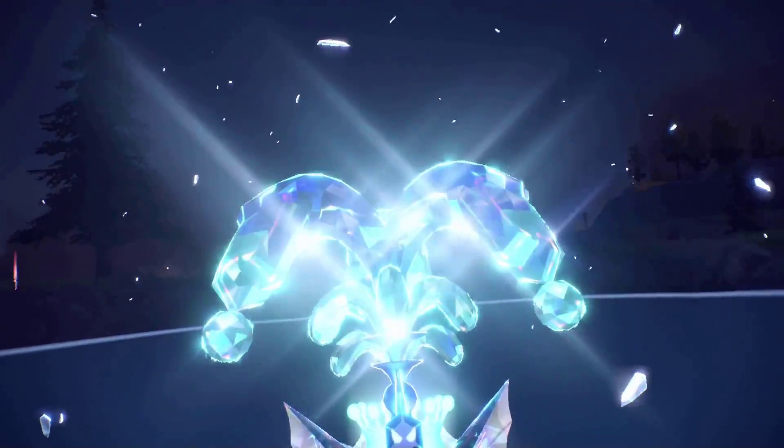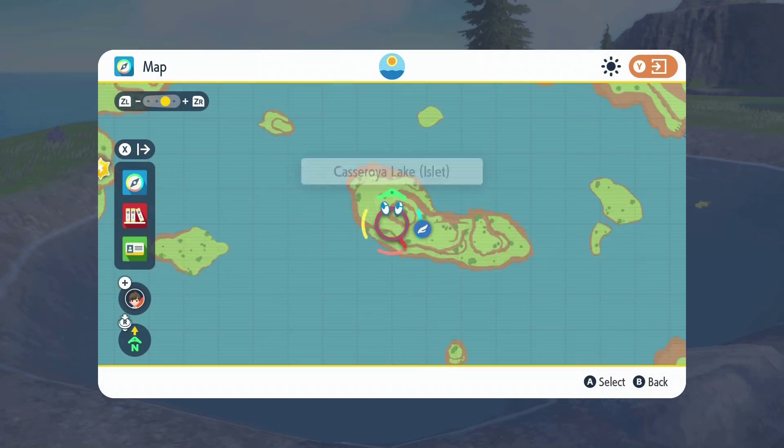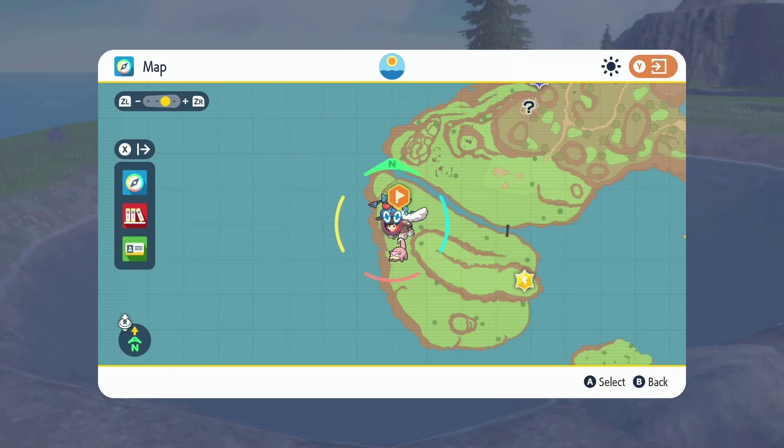We'll go in Pokedex order here. First up is Vaporeon. Vaporeon can be found west of the Kassaroya Lake Islet Fast Travel Point. He's here in this tiny body of water where my location is.